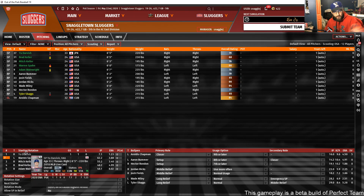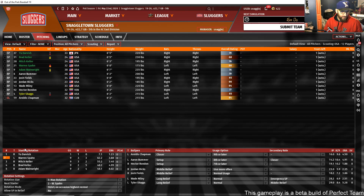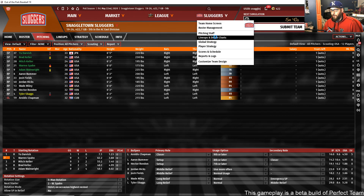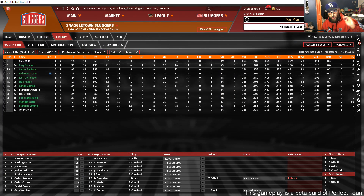I just picked up Yu Darvish right before the stream — first game he threw seven and a third innings. Lineups and depth charts function exactly the same as in a regular OOTP league. The only difference is there's no pitcher batting; there's always a DH.